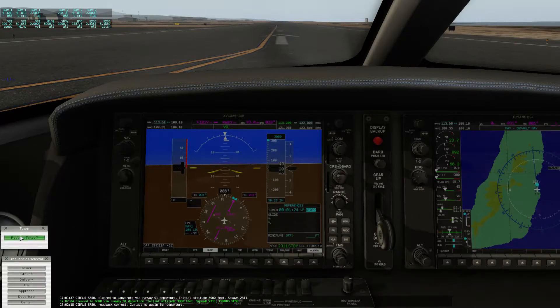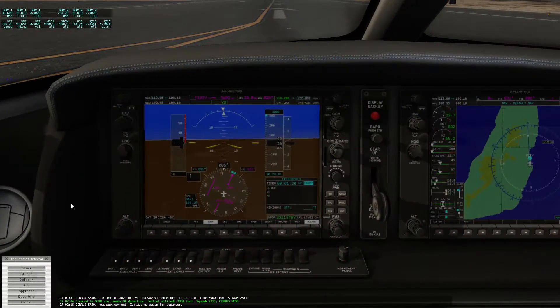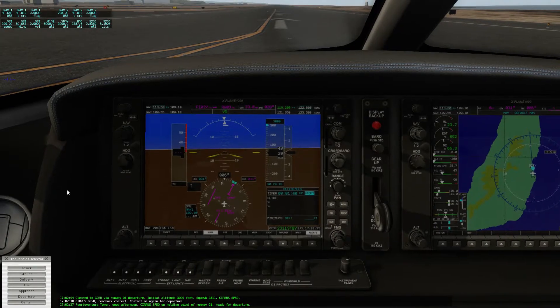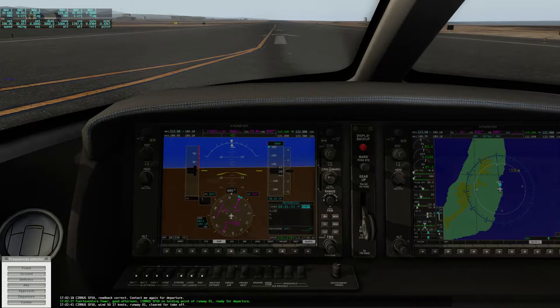Cirrus Sierra Foxtrot 50, readback correct, contact me again for departure. Fuerteventura Tower, good afternoon, Cirrus Sierra Foxtrot 50 on holding point of runway 01, ready for departure. Cirrus Sierra Foxtrot 50, wind 050 at 17 knots, runway 01, cleared for takeoff.